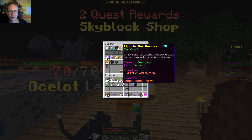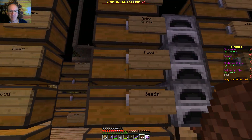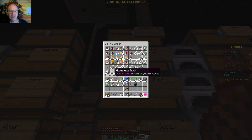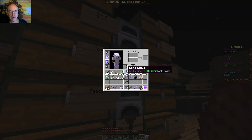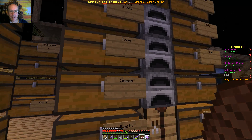Craft some glowstone — glowstone dust has a chance to drop from witches. I've got 20 dust. It takes four to make one glowstone block. Let's shift-craft — there we go, that's five glowstone blocks.